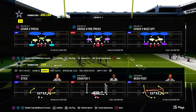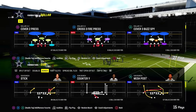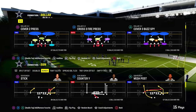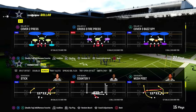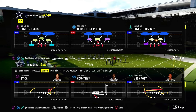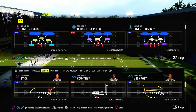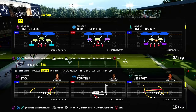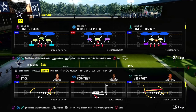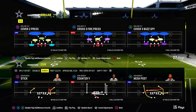If you want the full Dollar 1-3-2 defensive ebook, we just updated it in the Patreon with not only new blitzes, but also new coverages, including a really good red zone defense on the dollar. The link is in the description to become a Patreon member. For just $10, you get access to all of our Madden offensive and defensive ebooks, any updates, and everything you need to become a better Madden player. We've got over 15 different offensive and defensive ebooks in this game.